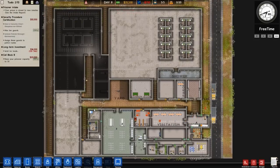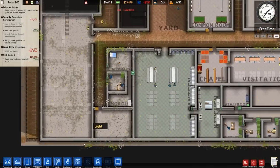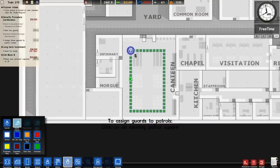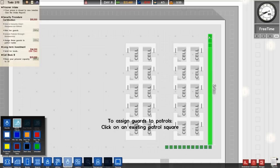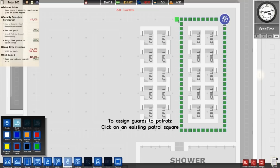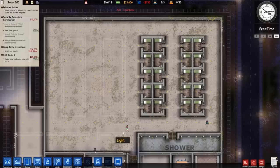We've got security procedure — heighten guards and assign guards to patrol routes — which I do actually have. Going to guard patrols and setting a guard patrol around the tables and benches in the canteen area. I'll assign that and also assign a guard to each of these. It's a bit problematic though — when I join them up like that it becomes one patrol route. Let's see what happens — let's see if they keep going straight ahead.